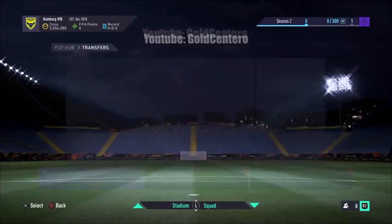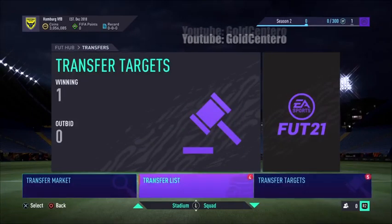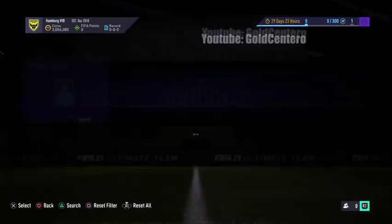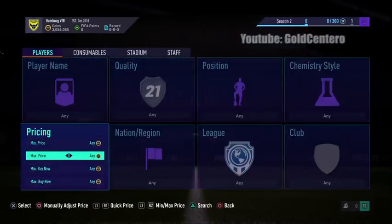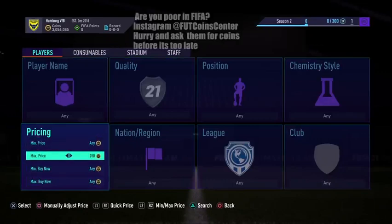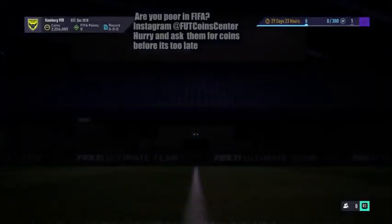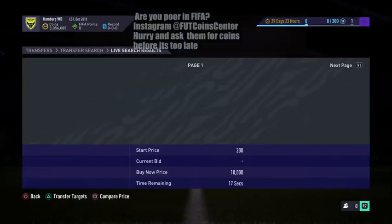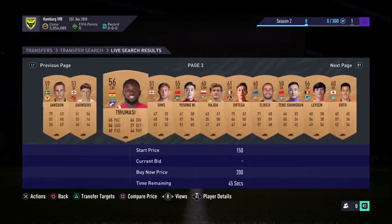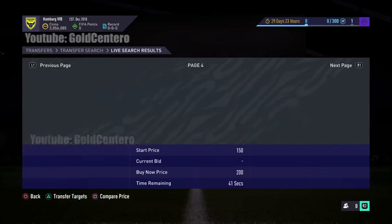The first thing you have to do is go to Transfers, then go to the Transfer Market. Now we are here. Search any card in the game. Now what you have to do is go to page five. We are on page three, let's go to page four, and now we are going to page five.